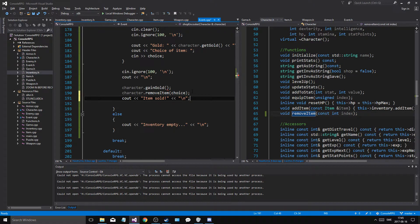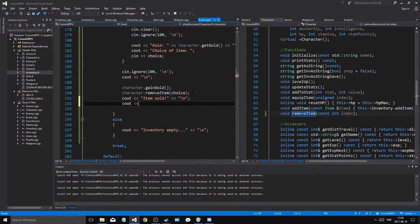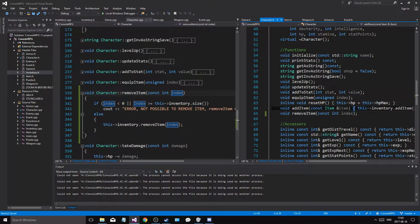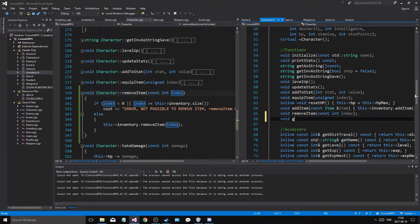New line. Cout: goal earned. And then we're just going to say — we're going to remove it at the bottom. Item. New line, new line, new line. So how are we going to do this? We need to make another function in character that says get item.